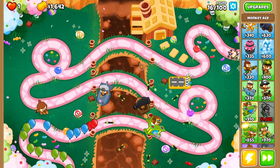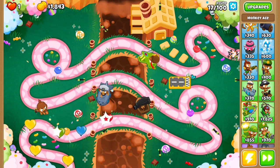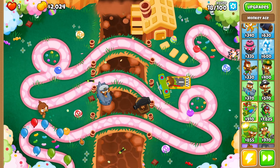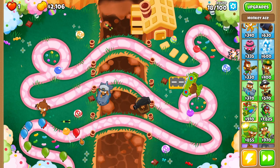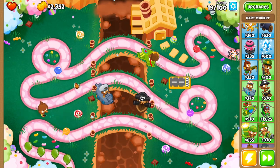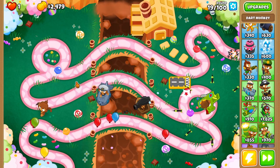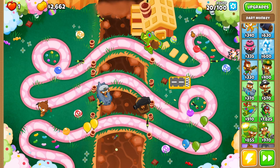And the last general upgrade — on round 40, all MOAB-class bloons will spawn in a slightly damaged state. I don't remember if you can actually see the damaged state or not, but normally a MOAB has 200 health, so it's probably down to like 190 or something. I've honestly never tested it before, but I'd guess it's like 5% damage or something. That's all the stuff affecting all the monkeys.